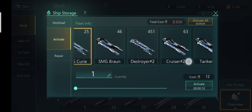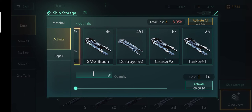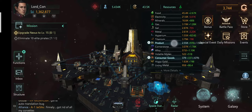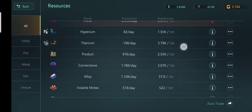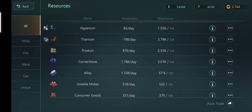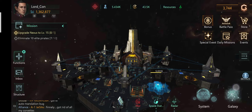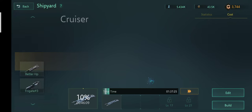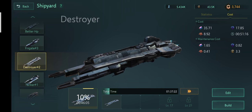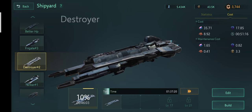As you can see, I have around 500 destroyers and over 100 cruisers with me. This is saving me a lot of alloy, living metal, and cornerstone, because if you calculate it by the maintenance fees of each ship, it will just be a huge amount.